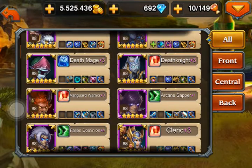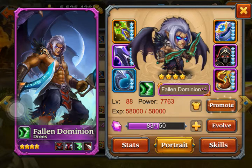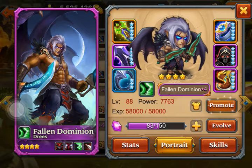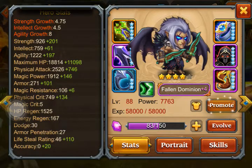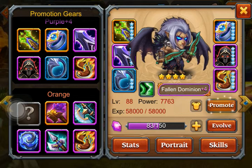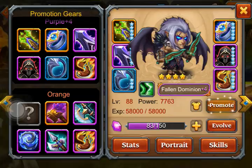Another thing I want to show you is my Fallen Dominion — he's at 83 of 150, purple plus 4 fully enchanted. I think I'm gonna promote him to orange once I have him at 5 star and already have all the items. The thing I don't like is that currently in his stats I have 156 life still, but at the orange tier there is no item with life still. That's pretty much what is bothering me, because the life still is what makes the Fallen Dominion so strong.